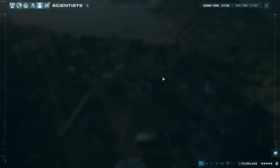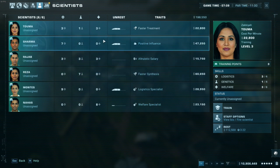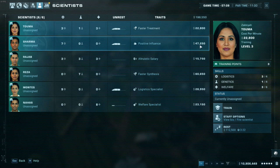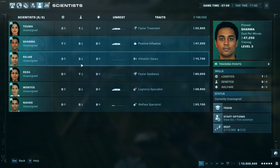Let's look at my scientists. You want to pay close attention to their salaries — this person has the highest salary by far, but I really needed them for the seven logistics skill. They're pretty well balanced across all three areas. I didn't need as many welfare points, so I have a bit more in genetics and logistics.